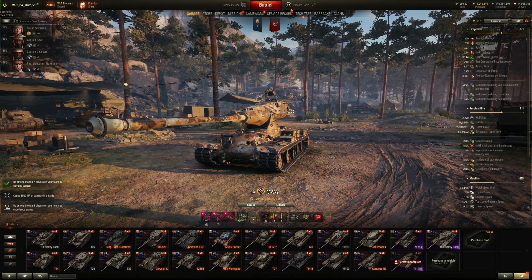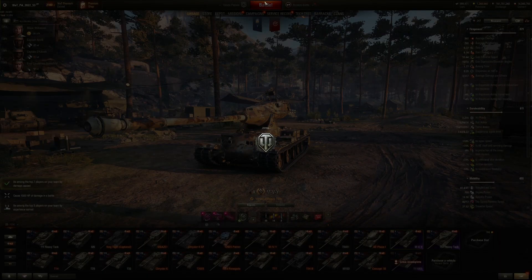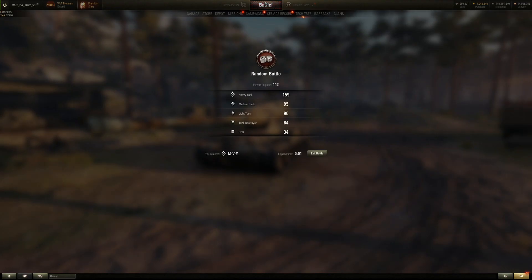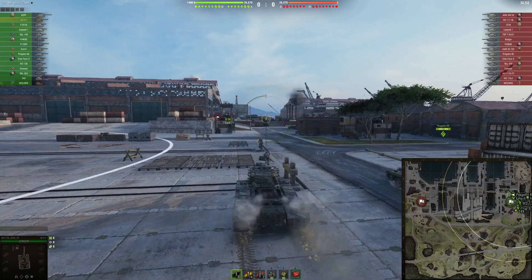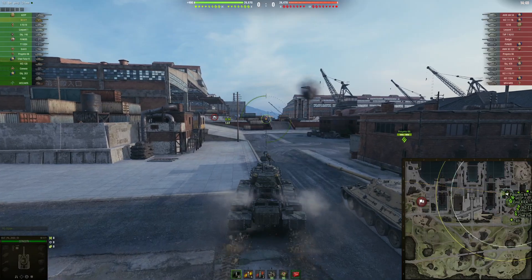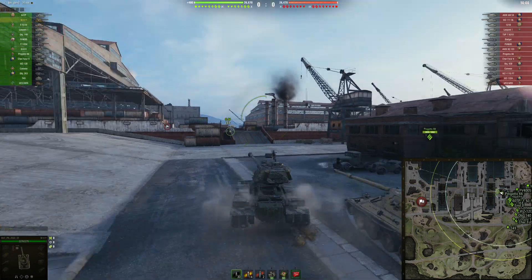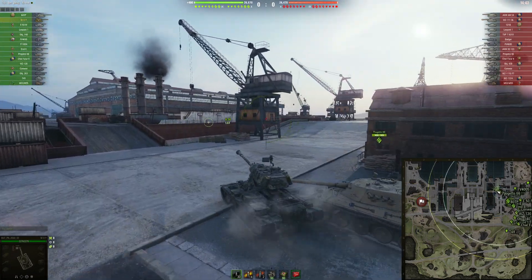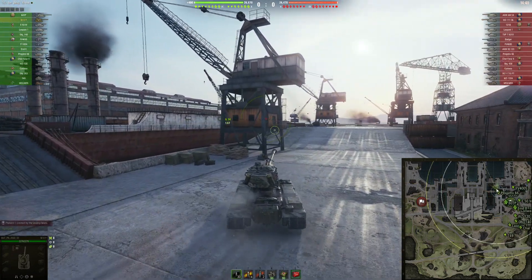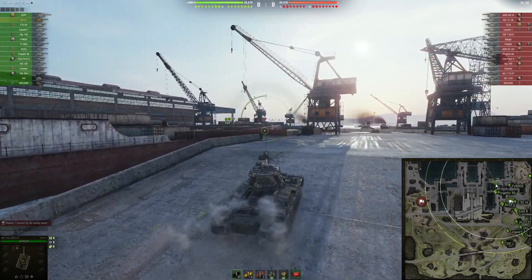Without further ado, let's jump into our first battle with this setup and with the small, faster firing gun. 360 alpha damage in tier 10 is quite very low. Let's test out this gun first and then jump into the bigger one. Our first battle with the small gun is going to be played on Safe Haven, tier 9 battle. Let's see how this one goes. I'm playing with the small gun, even though I think the bigger gun will be the main type players are going to use, definitely — 440 alpha damage compared to 360 is just so much more useful.